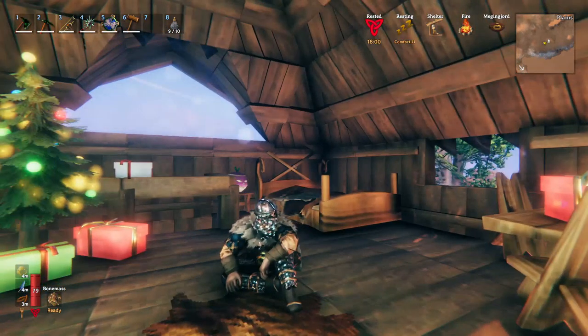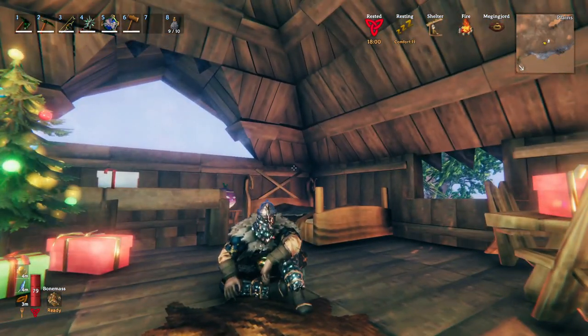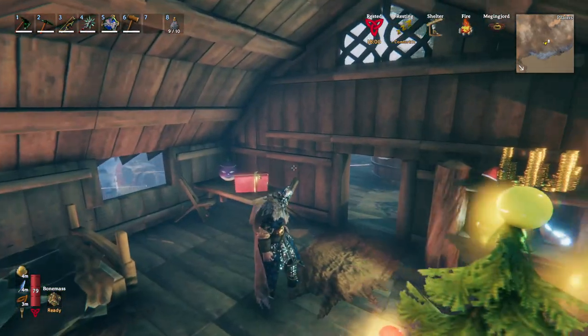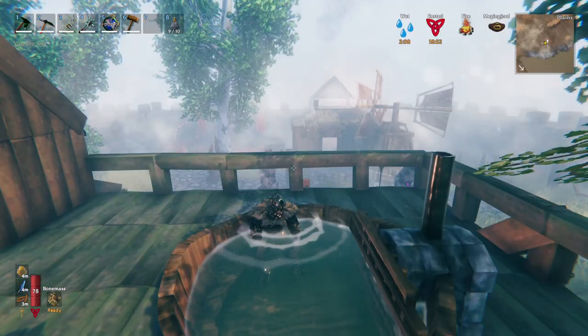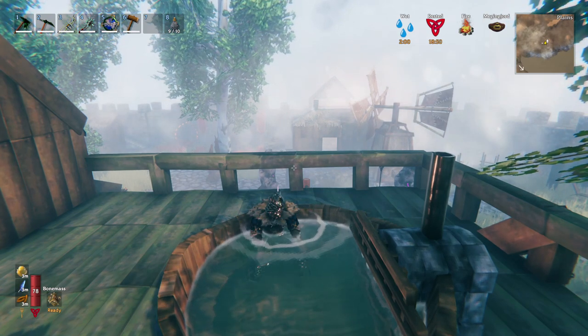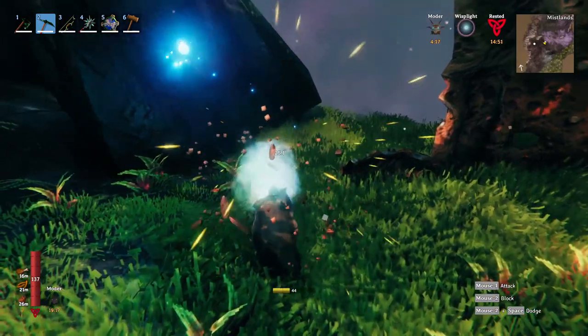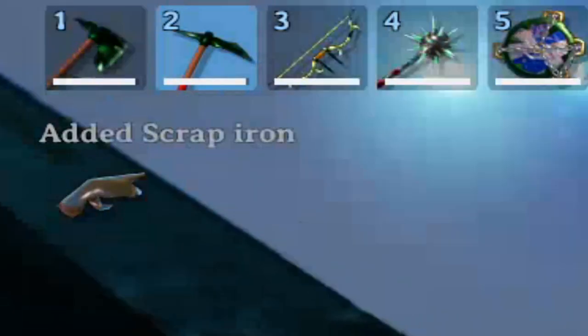Hello everyone. I've been running around for a couple hours in the Mistlands trying to figure out what to do. At first I thought, what if I just mine the swords and shields that are around the place? I thought that would be the next source of ore. Well, it turns out they give scrap metal, which is great because iron is kind of a pain to get, but not really what I'm looking for.